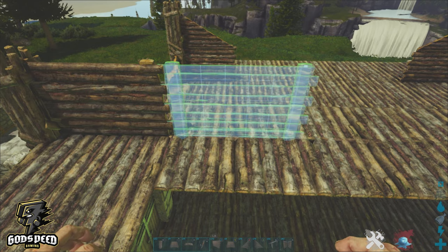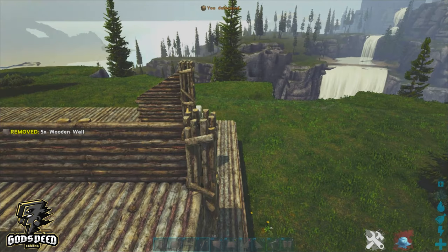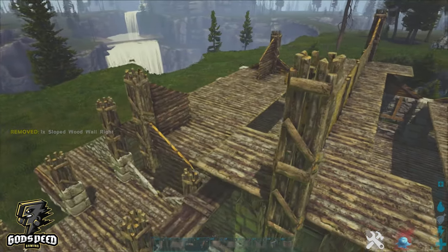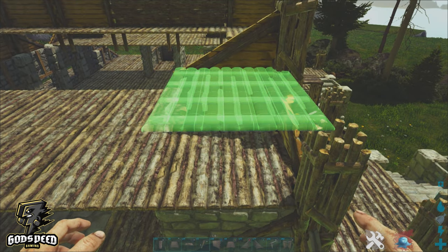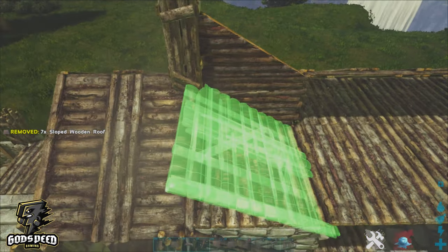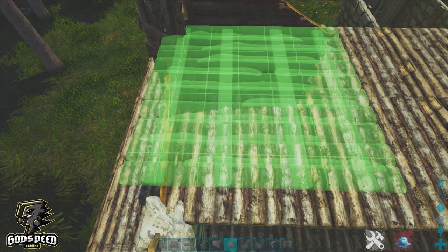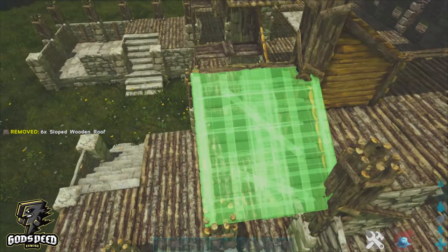Go ahead and place down our wooden walls all the way across — it doesn't matter if these are the right or wrong way around, they're going to be hidden in a second. Throw down another pillar and slope the wall at the front and the back. Add your ramps and overlap at the front. Continue this on the other side, then repeat on the opposite side — take your wooden ramps and place them from front to back, overlapping at the front.